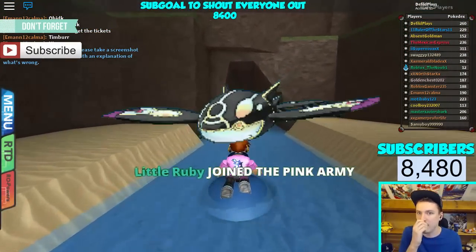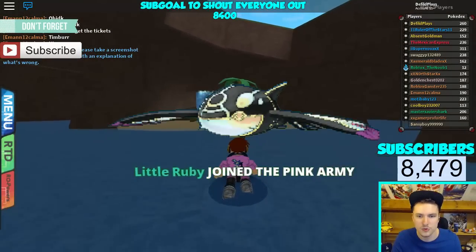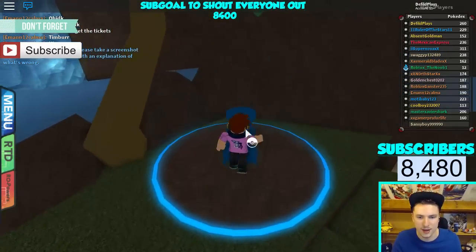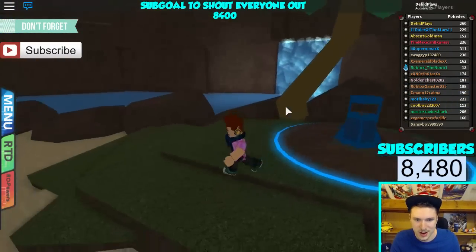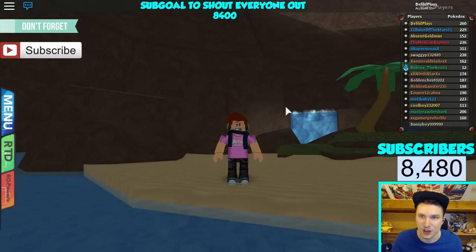We'll make a separate video showcasing all the Z-moves in the game as well. Over here should be the little pedestal with the Water Neum-Z. Grabbing it up — there we go, Water Neum-Z, looking absolutely fabulous. So this is how you get the Water Neum-Z. Let's go on to the next one.